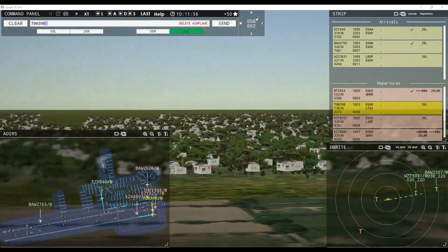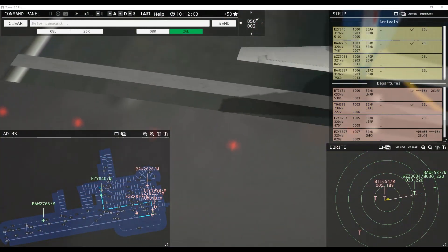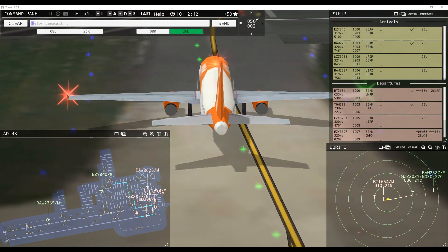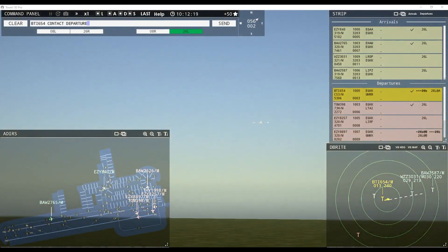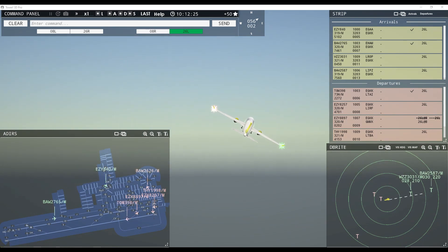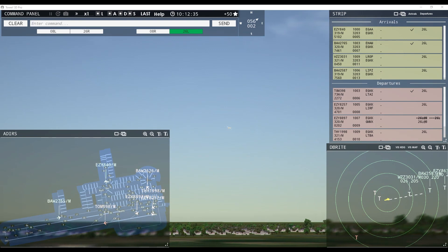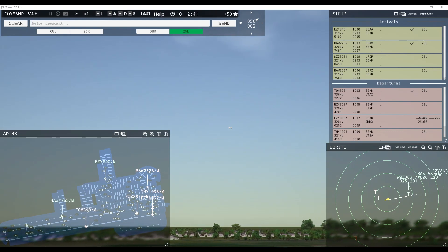Tom Jet 398, wind 56 at 2 knots, runway 26 left cleared for takeoff. Easy 8257, runway 26 left line up and wait. Air Baltic 654, contact departure. Good day, Air Baltic 654. We were quite fortunate to have a small gap — able to get three aircraft up in the air before Wizz Air comes into view. We may be able to do another right behind if fortunate enough — only about 8 nautical miles between them.